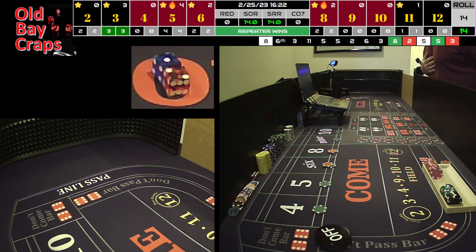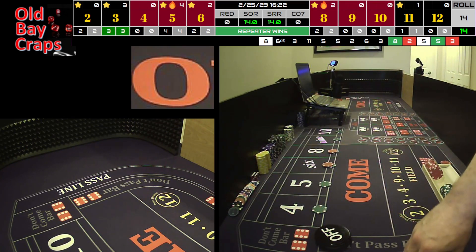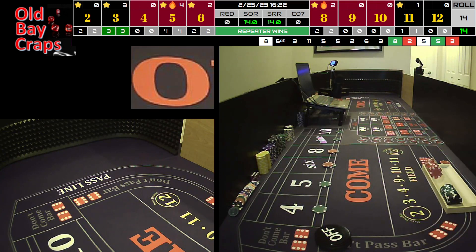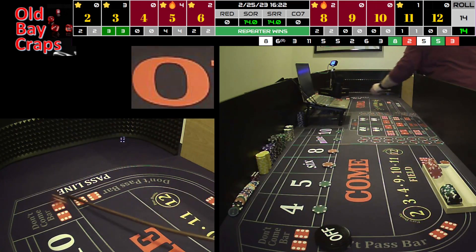So we had 5 box hits but in between we had 4 horn hits. Then we hit the point of the 8, threw a horn, and established a point of 5. Then we hit the 5 and then another horn — so we lose the pass line, put that back up. In total we're at a 14-roller and we haven't really made much money. That's what happens when you have a 10-plus roll but the majority of it is horns — if you're not betting the horn, you're not making money.